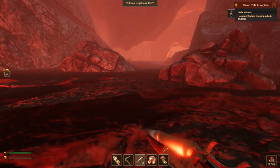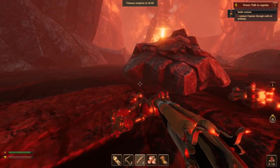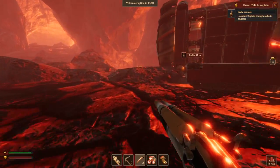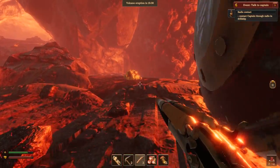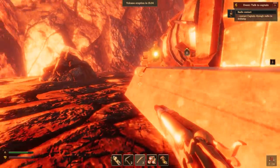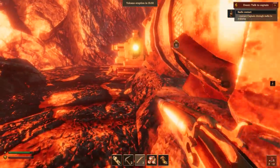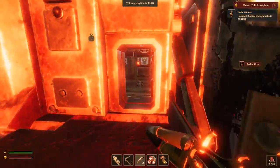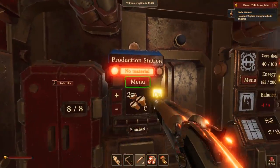Is there anything else around here to mine besides — oh, that's the drill ship! We'll deal with that later — I want to be ready for it. So there's just sulfur here. What I'm going to do is get inside, make some bullets for the turret, and hopefully that'll be able to defend my base.